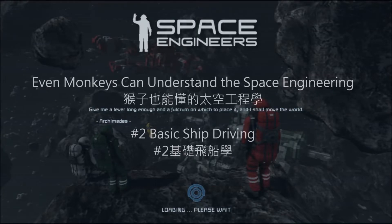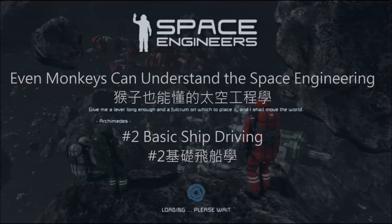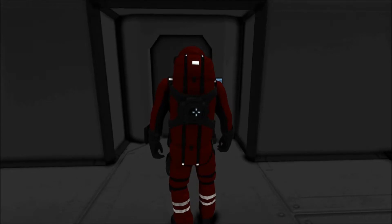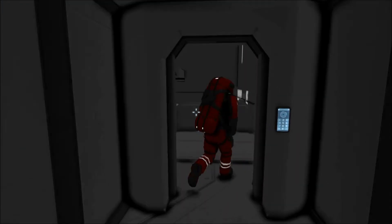Welcome back to Space Training Center, where we will train you into a space monkey, which is one level higher than a space dog. In today's lesson, we will teach monkeys to get their small spaceship driver's license. If the performance is good, I believe this facility will be happy to provide bananas or award.